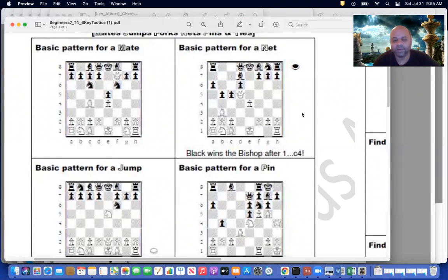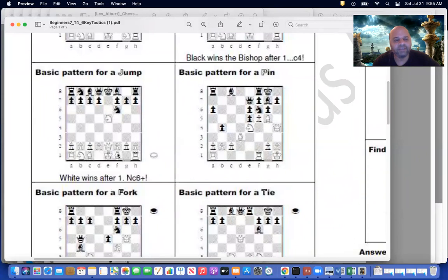We'll look at the next position, which is the problem for a jump. Can you see white to play here? It's a basic pattern of a jump — knights are very powerful at jumping. Knight jumps to c6 — knight to c6 is a discovered check, and the knight is also attacking the queen. So the queen will be lost here. Knight to c6 — correct.